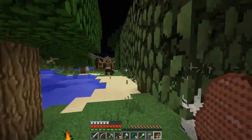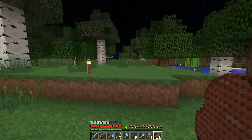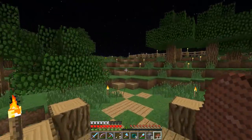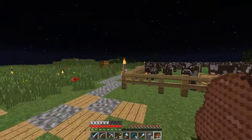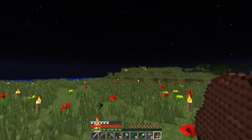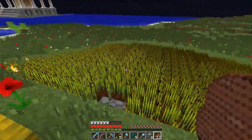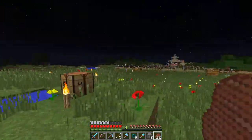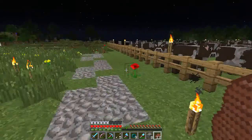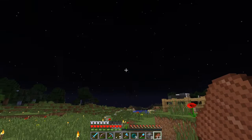That's most of the main spawn buildings. We have some temporary farms over here as well — there's a cow farm here, in the back there's a sheep farm, and over here we started on a natural-looking wheat farm. But yeah, that'll probably change as well.